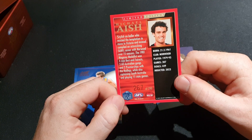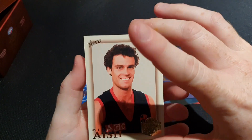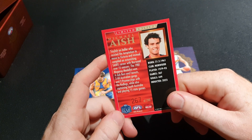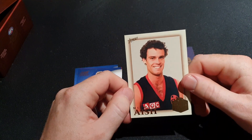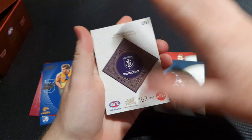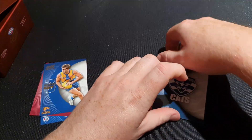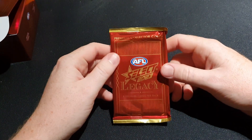Norwood was his club - he was in the South Australian league. So we got a South Australian Football Hall of Fame card right here, very limited. Let's sleeve that one. The number on the back of the Luke Jackson Legacy Plus is 163 of 425.